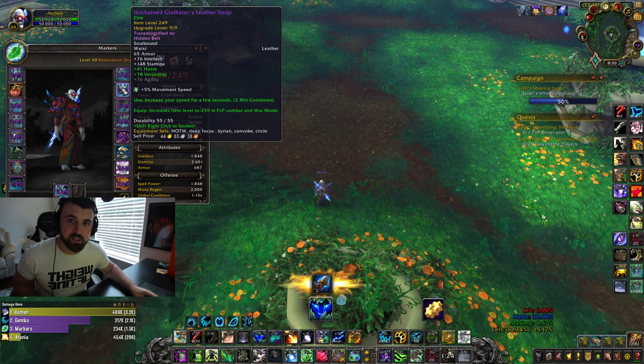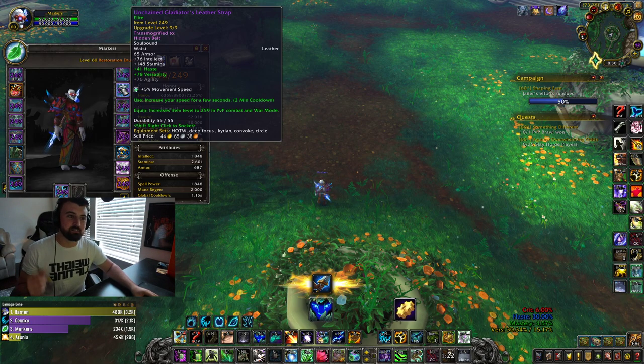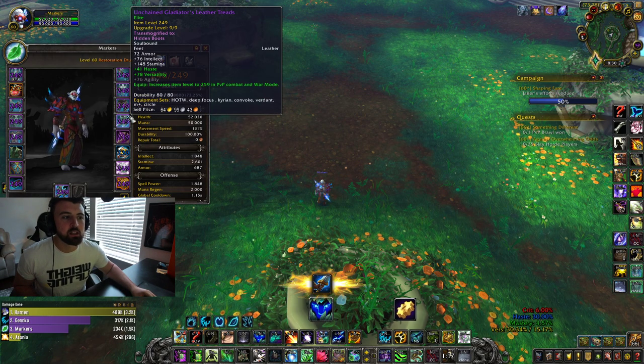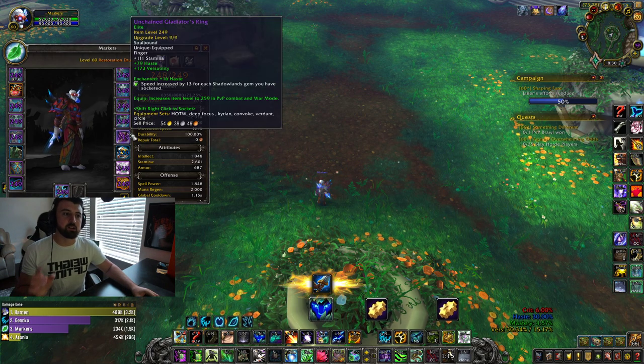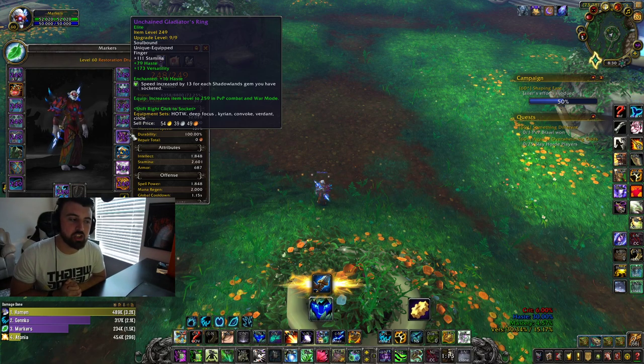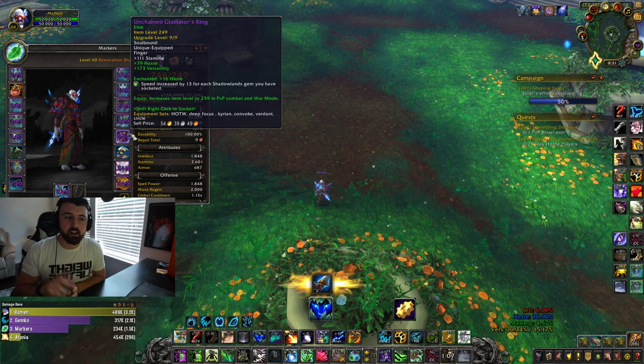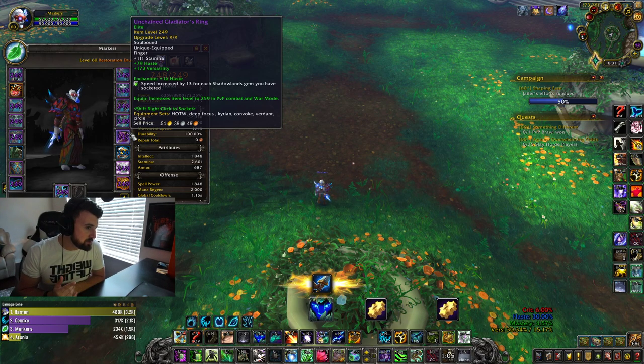Then there's a 5% movement speed gem — this is an old-school gem, buy it from the auction house, actually kind of expensive for some reason. And then there's one that reads: speed increased by 13 for each shadow lens gem you have. That other one gave you five; this one gives you seven or eight.